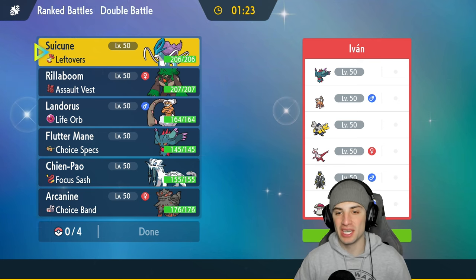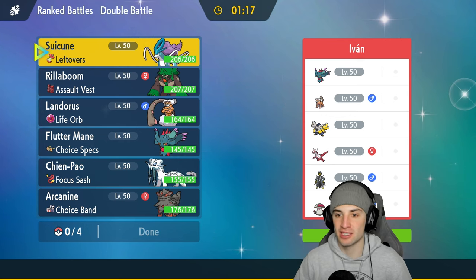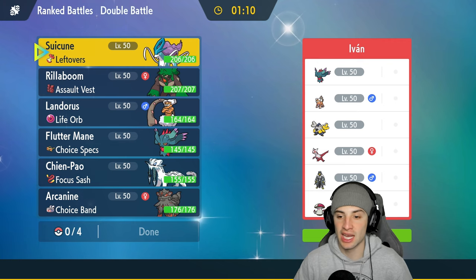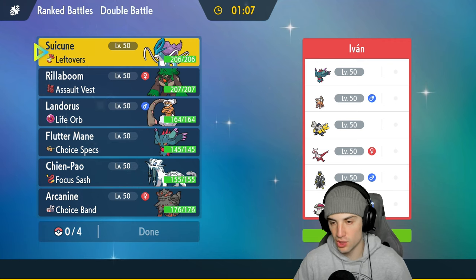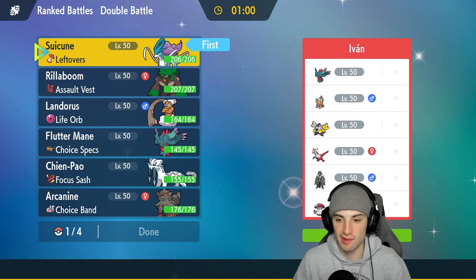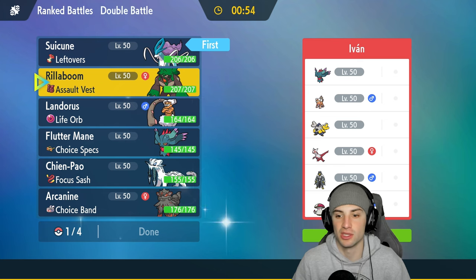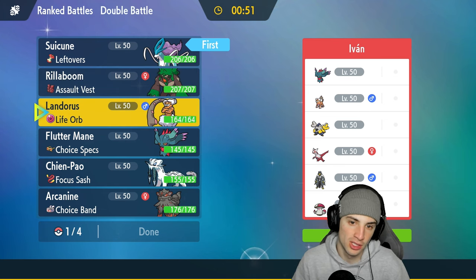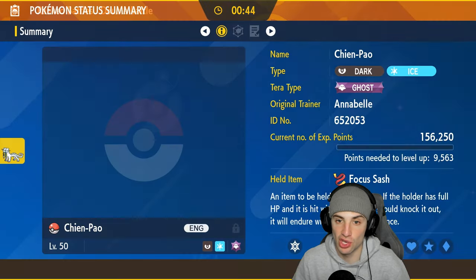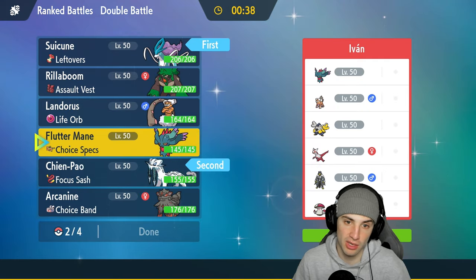Hopping into our third and final match looking for a perfect record. We're going up against Fluttermane, Landorus, Iron Hands, Latias, Urshifu, and Amoonguss. I want to lead Suicune — good support moves and they have a few special attackers. Rillaboom gives us a swap option especially with Amoonguss and Spore. I could go Shenpao and maybe Tera Ghost if they lead Iron Hands.